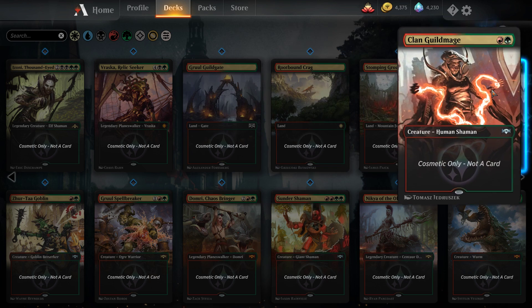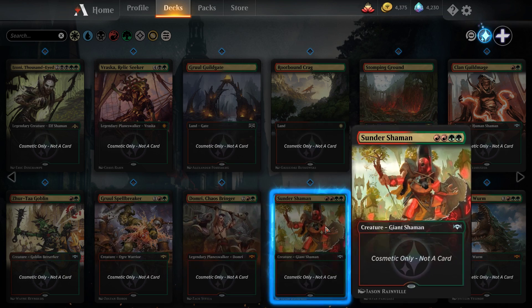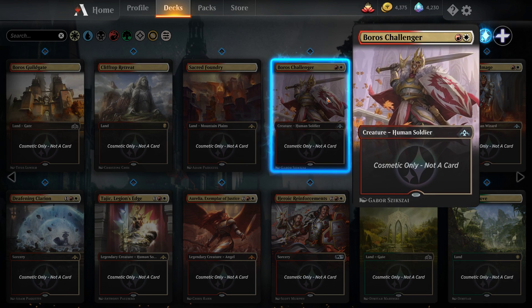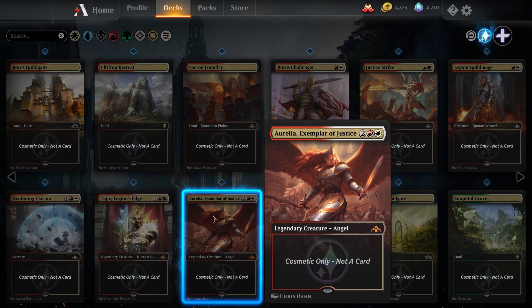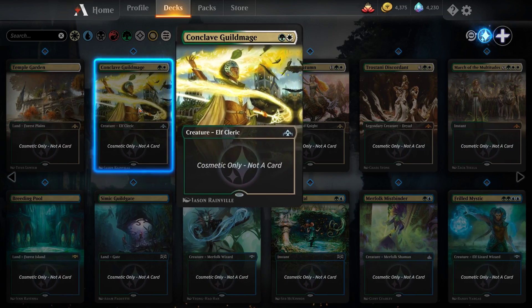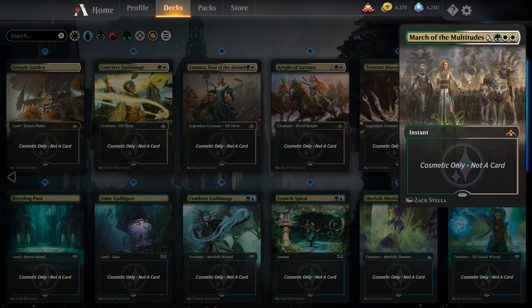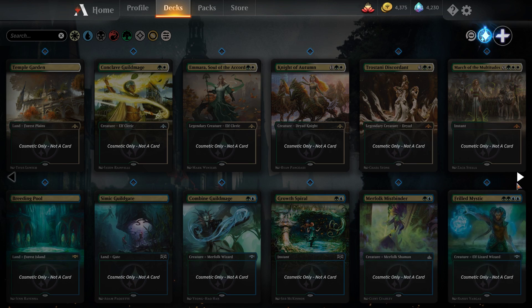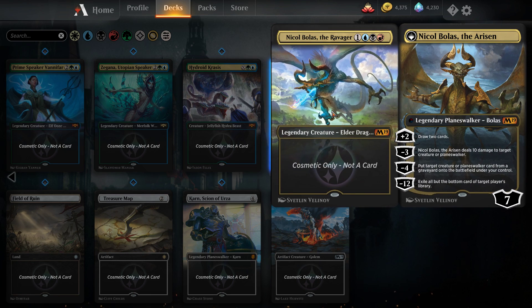Gruul styles include Gruul Guildgate, Rootbound Crag, Stomping Ground, Clan Guildmage, Zhur-Taa Goblin, Gruul Spellbreaker, Domri Chaos Bringer, Sunder Shaman, Nikya of the Old Ways, and Ravager Wurm. Boros styles include Boros Guildgate, Clifftop Retreat, Sacred Foundry, Boros Challenger, Justice Strike, Legion Guildmage, Deafening Clarion, Tajic, Aurelia, and Heroic Reinforcements. Selesnya styles include Selesnya Guildgate, Sunpetal Grove, Temple Garden, Conclave Guildmage, Emmara, Knight of Autumn, Trostani Discordant, and Arch of the Multitudes. Simic styles include Breeding Pool, Simic Guildgate, Combine Guildmage, Growth Spiral, Merfolk Mistbinder, Frilled Mystic, Prime Speaker Vannifar, Zegana, Hydroid Krasis, and Nicol Bolas — though notably the backside of Bolas is not animated at all.